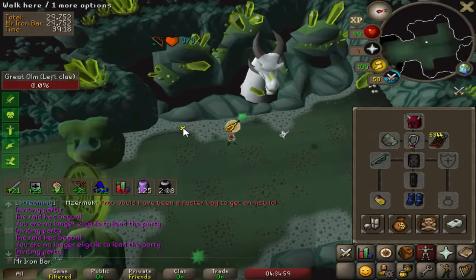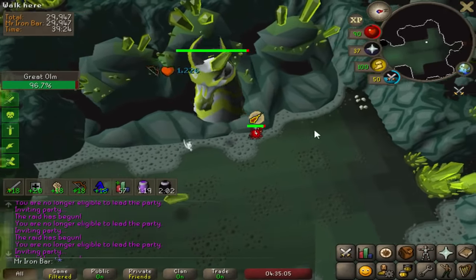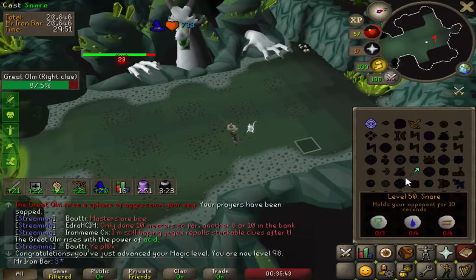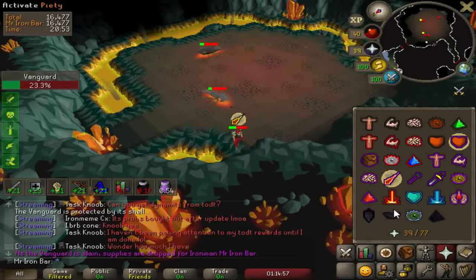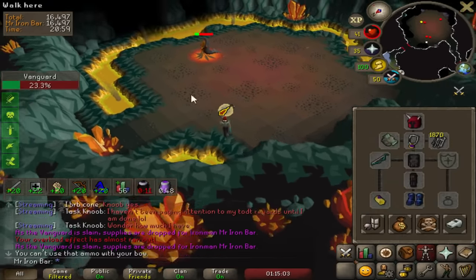I guarantee I will never reset the melee hand if I can kill it on the first hit, which D claws will definitely provide me that insurance policy. Oh shit, 98 magic — that's crazy, one more to go! Claws shall do the job.